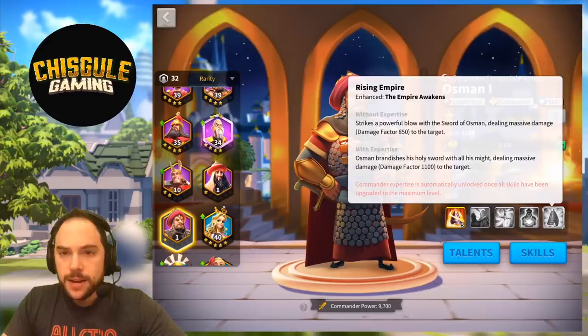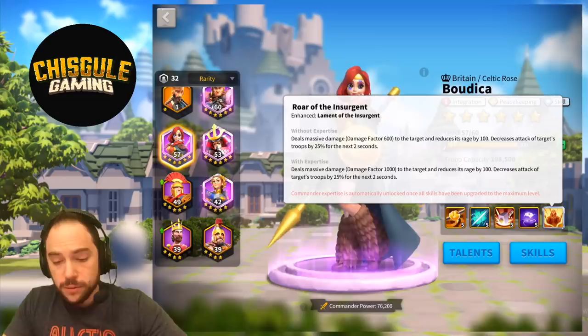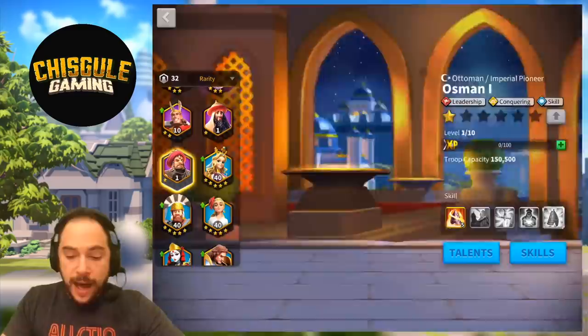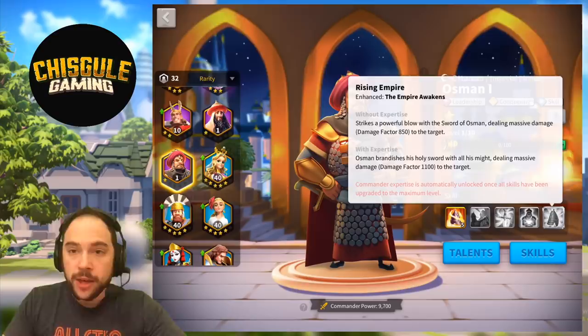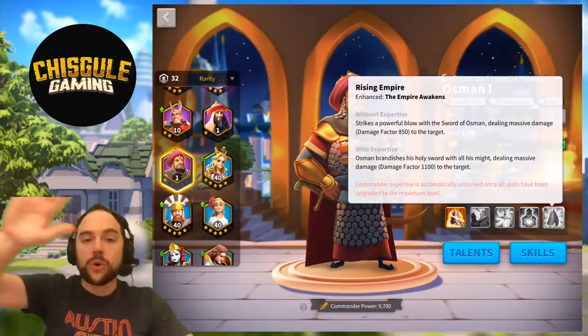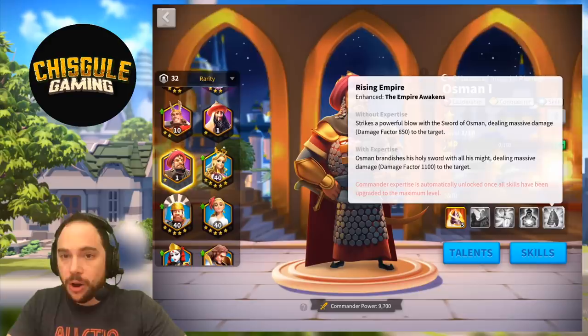It's curious that the Expertise skill is only increasing the damage factor by 250, because when we look at Boudicca's Expertise skill, that increases damage by a solid 400. I think what's happening here is a gaming concept called min-maxing — when skills focus on doing one thing very well, it comes at a cost. You get less total stat allocation because they do more of one thing only. I do think the Expertise skill ought to have a little more damage, but that's what it does.